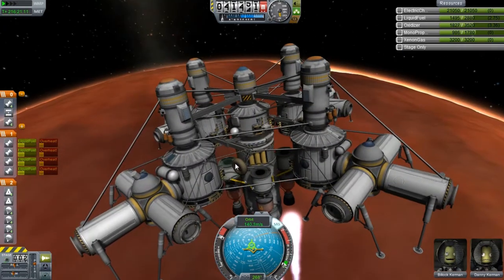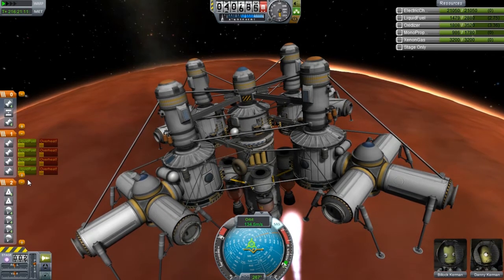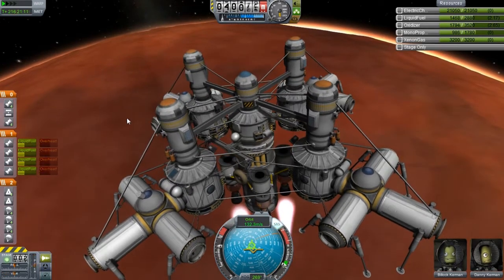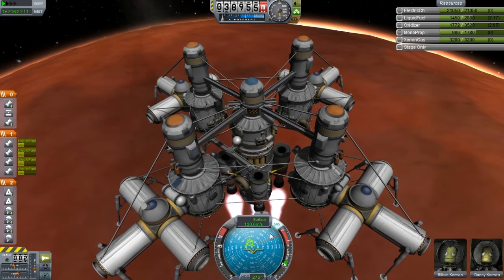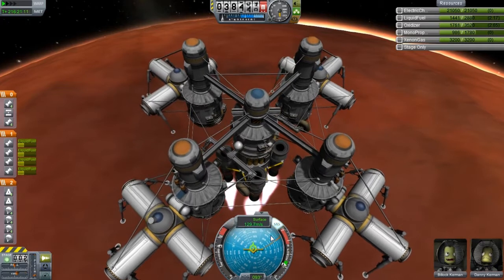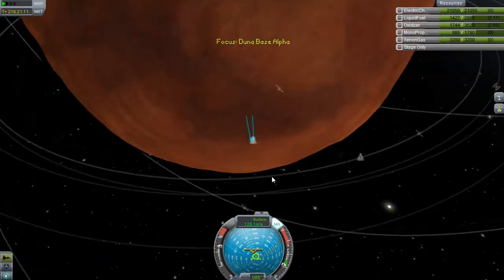We can stay hopeful and keep our fingers crossed. I'm going to throttle back a little bit because we really don't need to be using this much fuel and we're moving unbelievably slow. Let's get this on the surface. Let's center this up a little bit — we're basically in free fall right now.